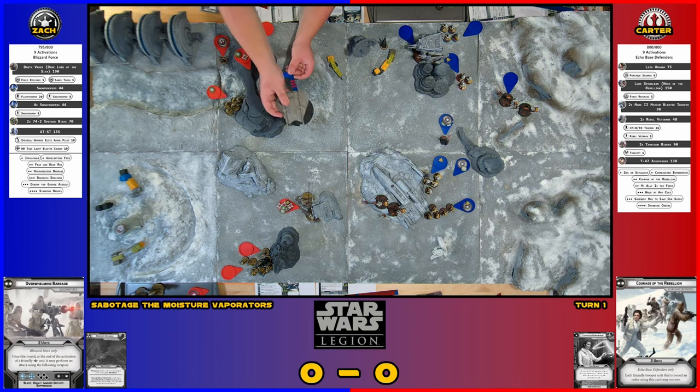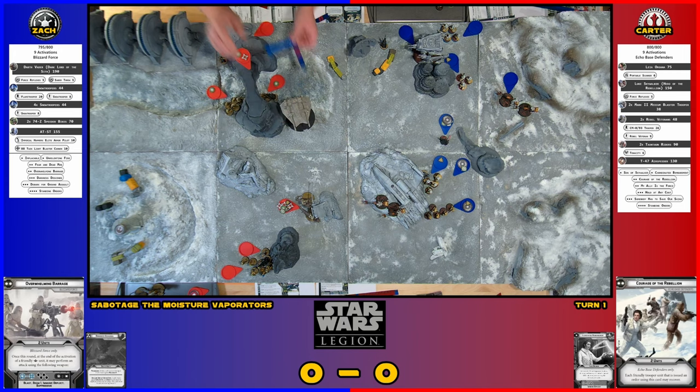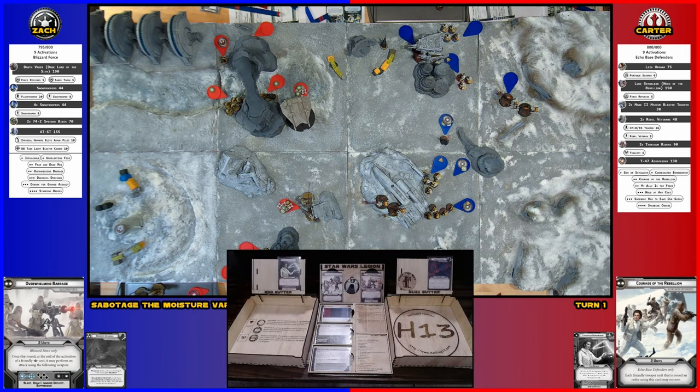I'm trying to be neutral here — otherwise it's three people playing against Carter. Do I take another dodge to be defensive, or aim and shoot? Are you within range? Range three — probably yes. Aiming would make it more accurate. I'm thinking if I take a dodge I can try to reduce damage. Two dodges would be better. We'll take another dodge and try to survive the AT-ST, then take a shot into those speeder bikes.